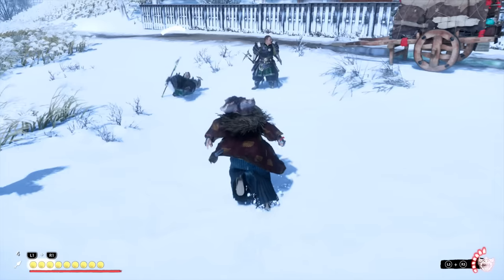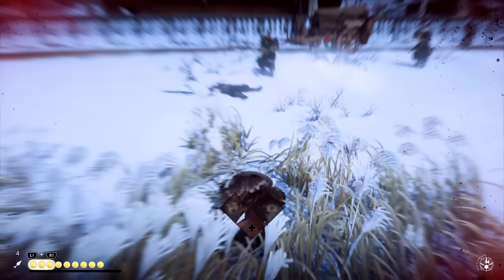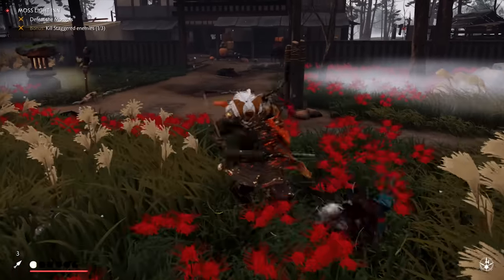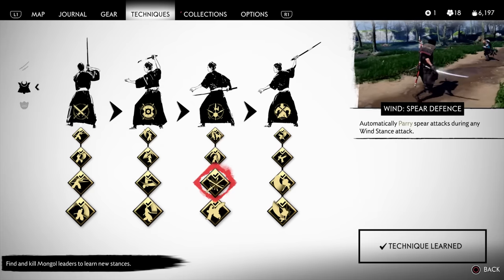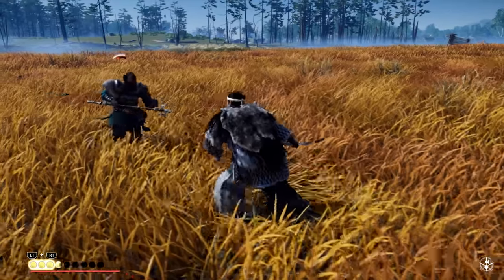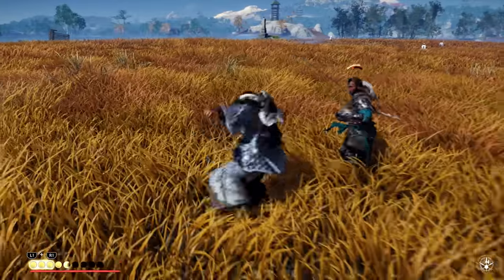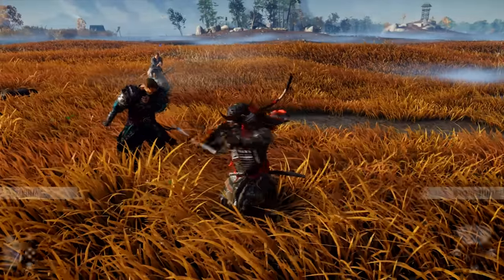Against spearmen, watch for two types of attacks. The first is the thrust, which has really long range — don't hesitate to dodge away even if they're further back, since they have a long reach. Second, after that thrust they usually immediately follow up with a ground sweep that can almost always one-shot your character, so dodge again right after. Also pay close attention to the perk that makes Jin automatically parry any incoming spear attack while you're in the middle of an attack in Wind Stance.